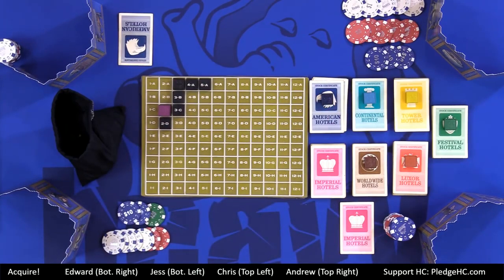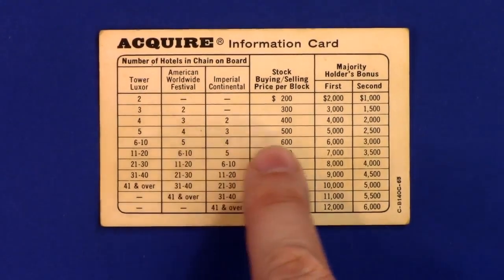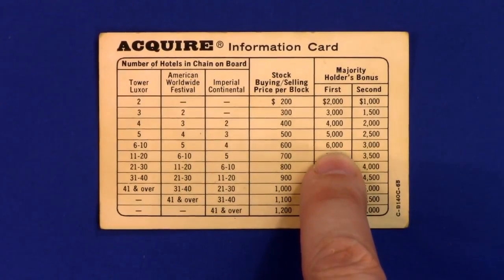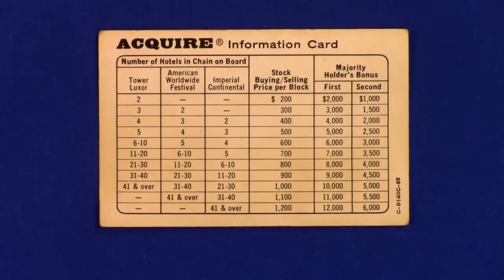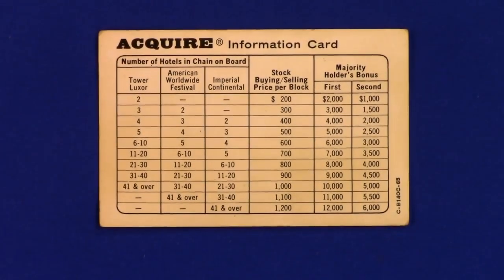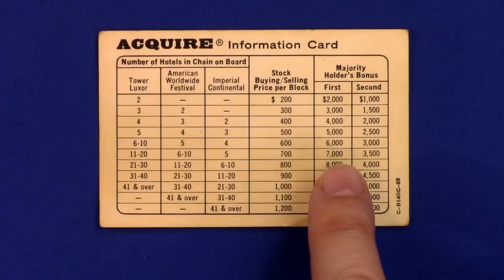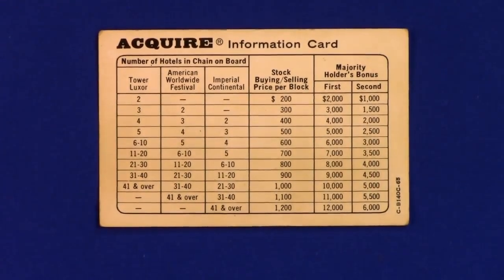The player with the most stocks is the majority shareholder, and the player with the second most is the minority shareholder. For example, with American at five tiles, first and second place pay $60 and $30 respectively from the bank. If you're third, sorry. If tied for first or second, add the bonuses and divide. If only one player has shares, they get both first and second — so they'd collect $90. If tied, add and divide.